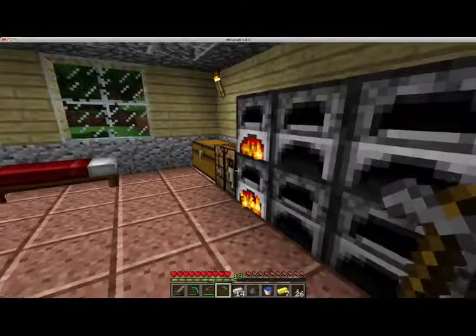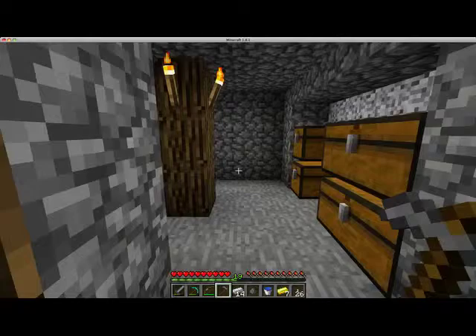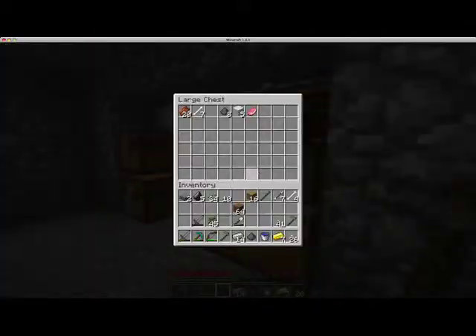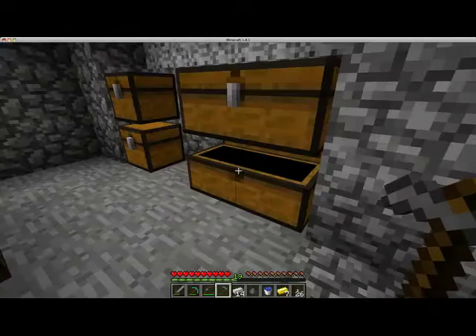Ooh, I want to take these cobblestone slabs, and I'm going to make some more. And I'm going to cook some stone to make stone slabs. I want good-looking slabs, and I will see you guys when that's done.